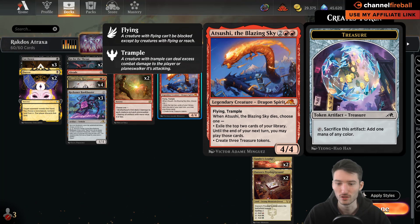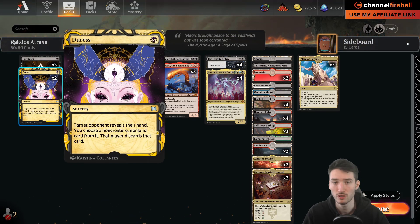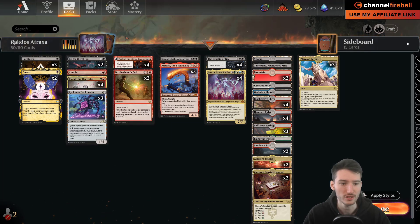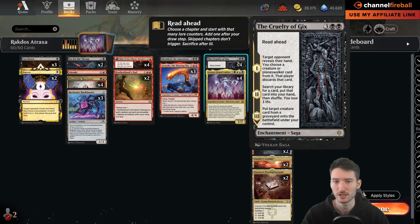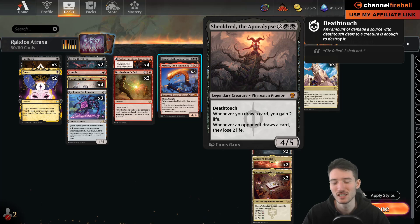Since Atsushi's effect lasts until end of your next turn, if you have multiples and already have infinite mana, you can turn the second one into a pseudo-Divination. The rest of the deck can be built various ways. At one point we had four Duress in the main, which helps the Grixis matchup a lot. But Eddie and the crew decided to play Cut Downs instead because they were more afraid of Esper Legends and aggressive decks.